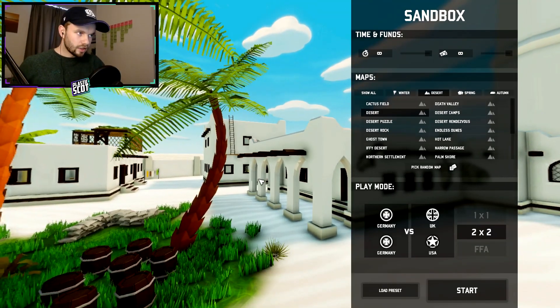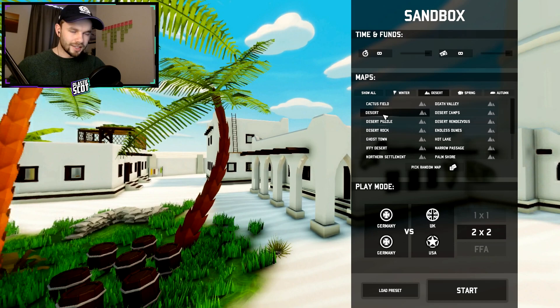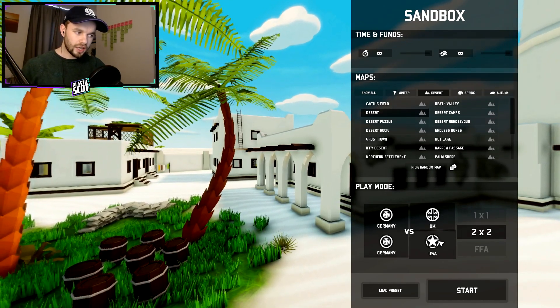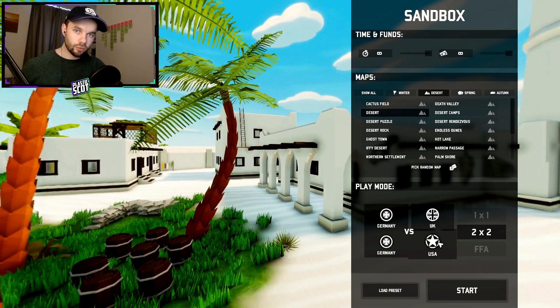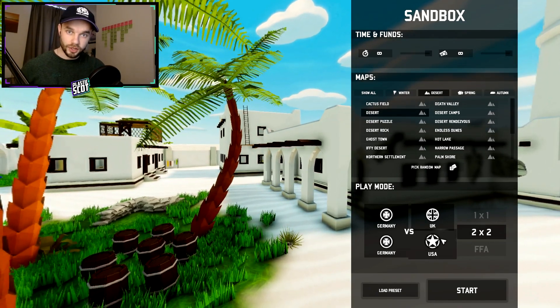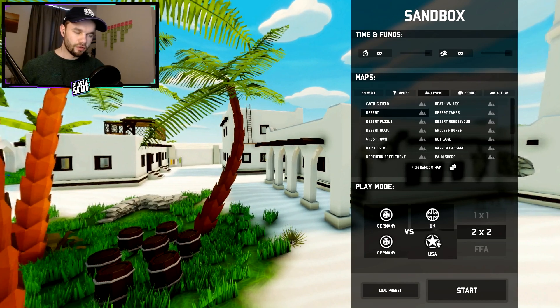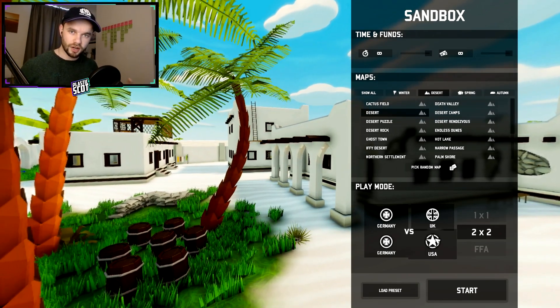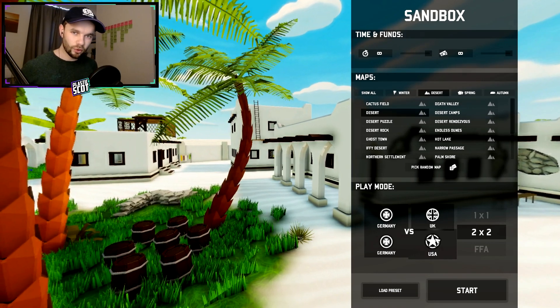I'm going to do unlimited time, unlimited money and a standard desert map. I'm going to go two Germanys against the UK and the USA. Now I know that the US wasn't actually there — it was mainly Australians, British and New Zealanders — but they did have a lot of American vehicles, which is why we're going to pick USA, to try and make it more realistic.